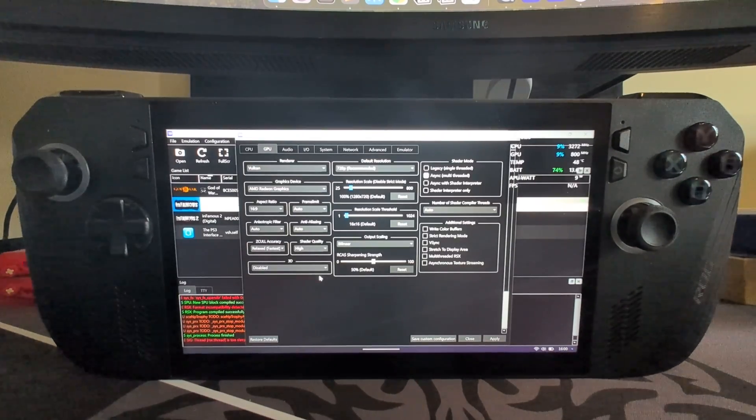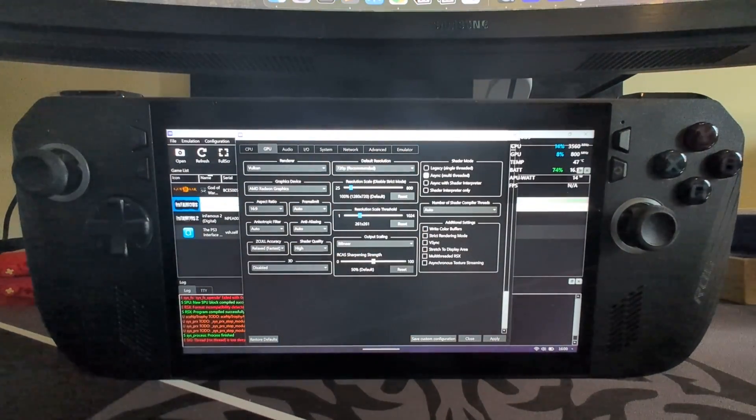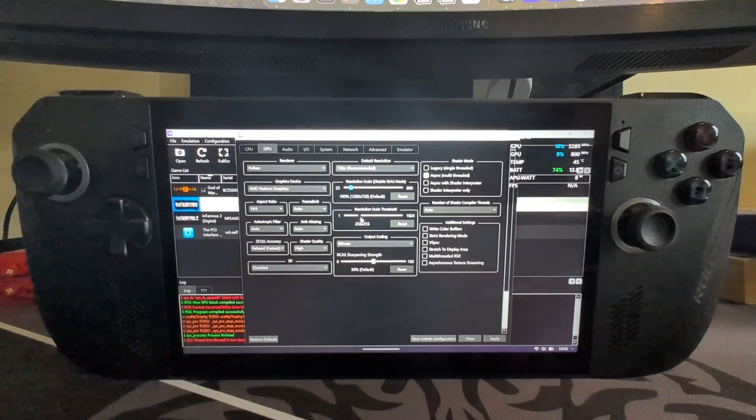Set the resolution scale threshold to 256 by 256. It can be a little hard to get precisely what you want, so I recommend using auto mode — use the left and right keys to get the precise figure you need. Then enable multi-threaded RSX, which improves performance a little bit, and enable asynchronous texture streaming, which can improve performance as well.